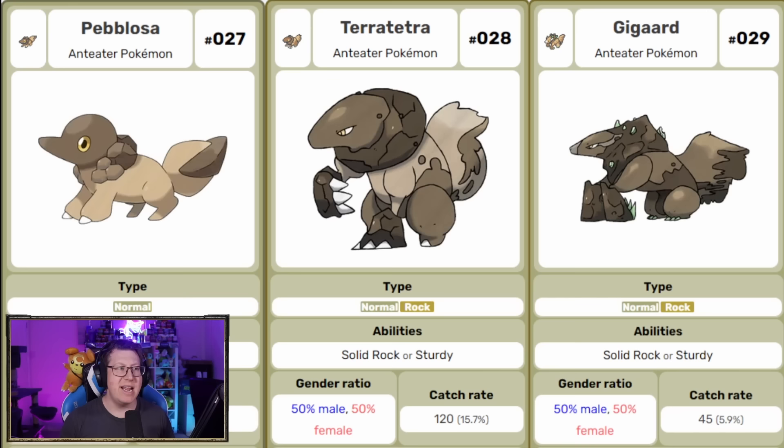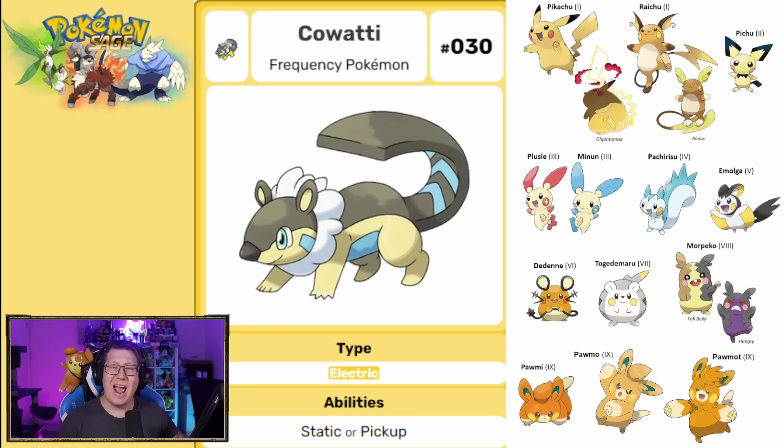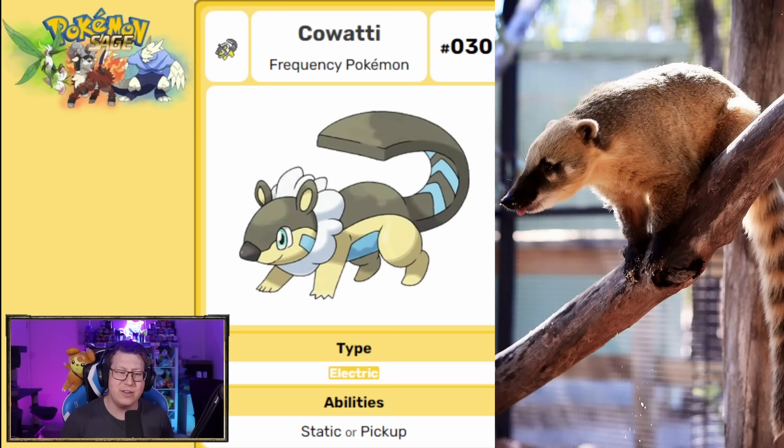Pablosa is a normal type but becomes normal and rock as it evolves into Terra Tetra or Gigaard — they're like rocky versions of anteaters, very common in South America. Next is our Pika clone for the region, Kowati, based on a Coati — another South American animal — and it's a pure electric type Pokemon.